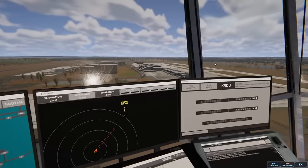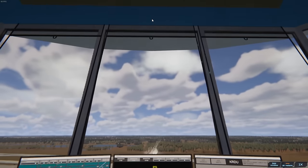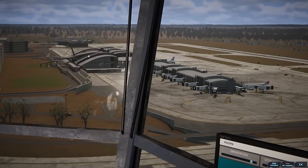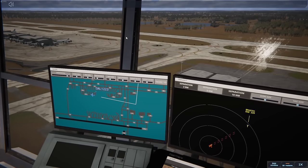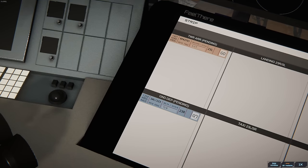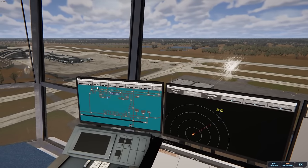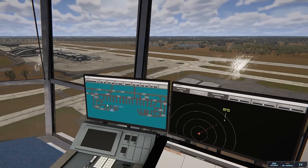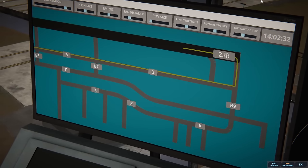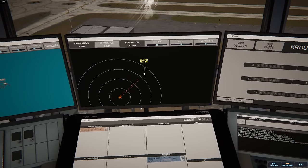We're going to switch over to this monitor so we can see the whole runway — this is going to be the busier side for sure. Delta's pushing back right there. Delta 1223 ready to taxi. Delta 1223, runway 23 Right via Tango 2 Bravo. He's going to follow that all the way to 23 Right, which is good. We should get a call from Brickyard here in a couple minutes — they're going to get clearance to land right away, we've got nothing scheduled for 23 Left.